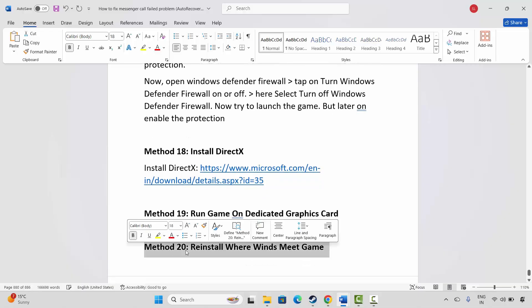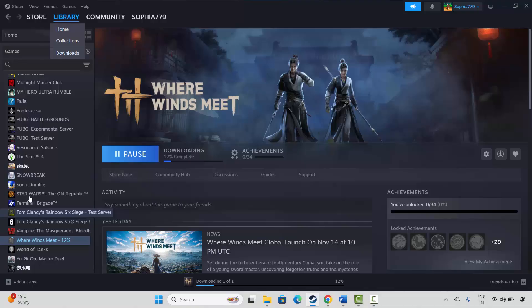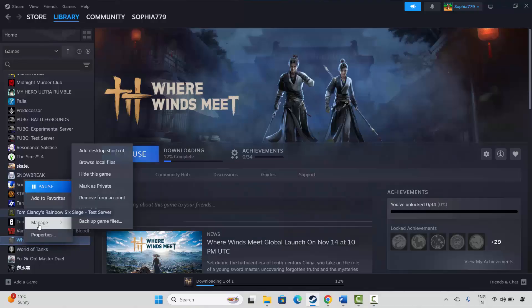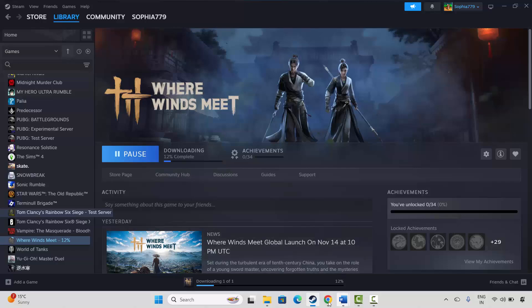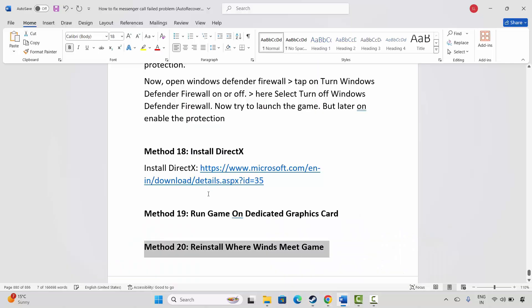If not, the final solution is to reinstall the Where Winds Meet game. Go to Steam, under the Library section select your game, right click on it, click on Manage, then click on Uninstall and confirm. This will remove the game from your PC. After that, restart your PC, then launch Steam and reinstall Where Winds Meet once again. Click the Play button and check if it's working.